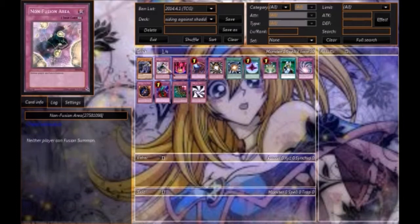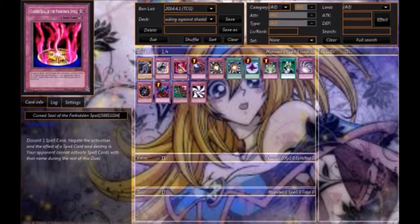Next would be Non-Fusion Area — neither player can Fusion Summon. It's pretty straightforward. It's not the most powerful because they can just go Shaddoll Dragon on it, but it could stop them for maybe a turn or two, which could give you an advantage.